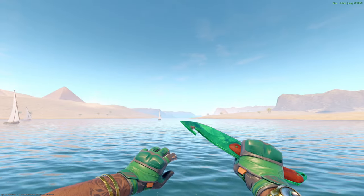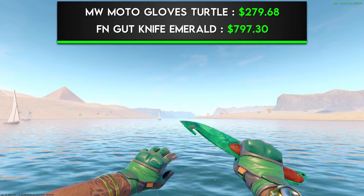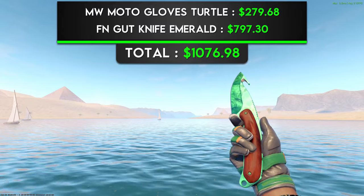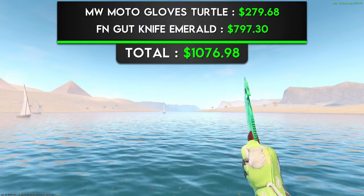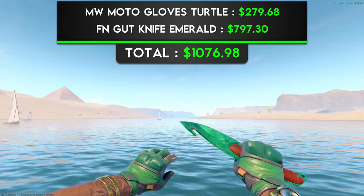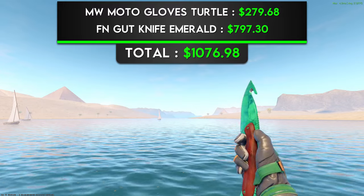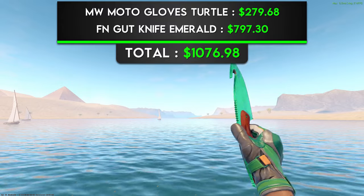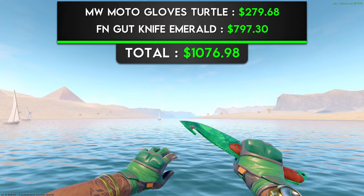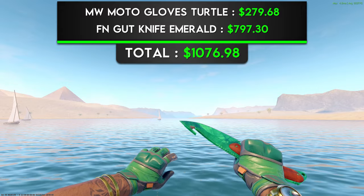The last $1,000 combo is a pair of Minimal Wear Moto Gloves Turtles and a Factory New Gut Knife Emerald. This combo is such a banger, and one that I've never seen anywhere else. My main gripe with other combo videos is that people always seem to pair emeralds with Hedge Mazes — I hate the way they look together. The tone of green on the Hedge Mazes is so different from that of the emerald, and it should not be paired together in my opinion. But the Turtle Gloves are a near exact match with the emerald. Not only does the green match look amazing, but with a Gut Knife, the handle is a close match to the orange accents on the gloves. I also have a ton of Moto Glove coverage in these combos because I think they're very underrated. With this combo you get an emerald knife and a perfect glove match, all for $1,000.